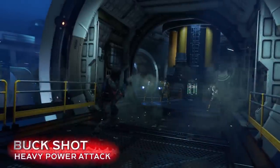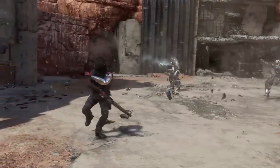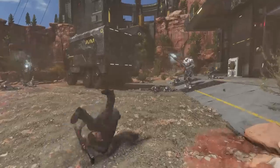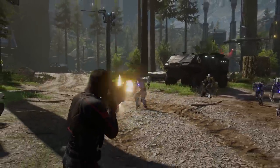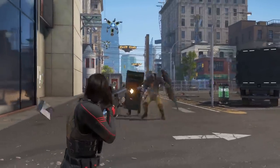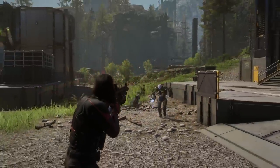Bucky's heavy power attack, Buckshot, can be upgraded to a combination ranged attack that gives you access to various modes of his rifle, including fully automatic fire, high-powered piercing rounds, and his grenade launcher. Winter Soldier's ranged attack, Suppressive Fire, blasts three high-damage rounds. When charged up, he fires a single high-powered round that can pierce armor or even multiple enemies at once.